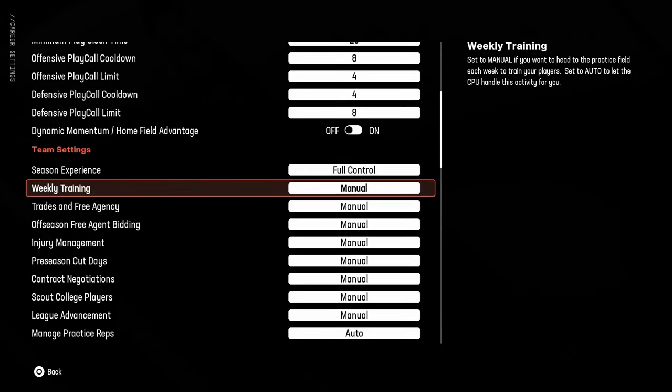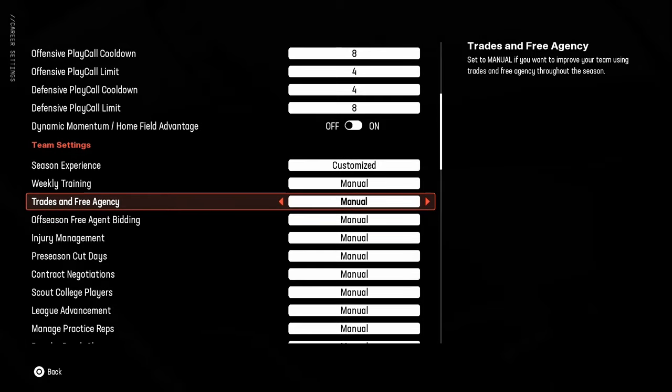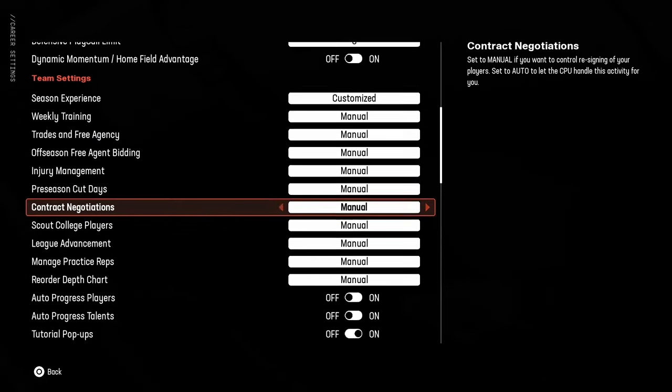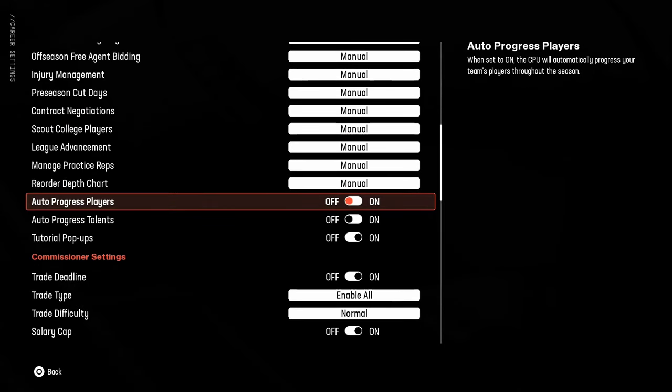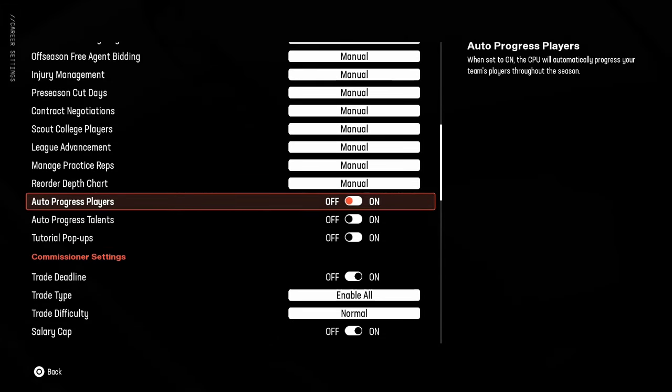The team settings area is very important. This comes default on full control except for managed practice reps, and you want to turn those to manual because you want to be the one to handle them — the CPU will mess it up. You can turn things like injury management or auto-progress players to auto if you don't want to deal with them, but I always turn all that stuff off. I want to control how my players upgrade and progress. If you have it set on, I believe the CPU defaults to the very top progression option or scheme fit, and I've seen them just keep pounding away at Power instead of Agile. I just can't trust the CPU with some things.